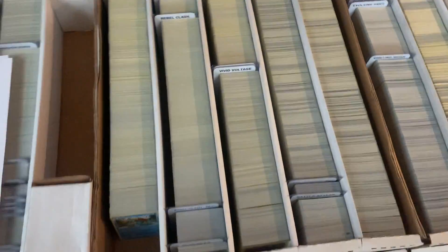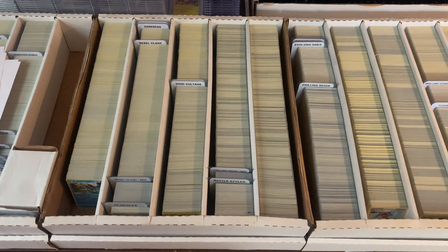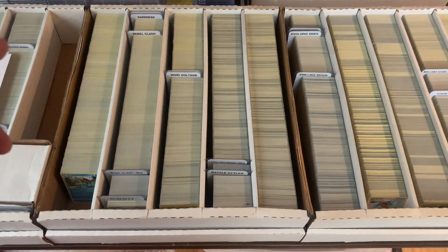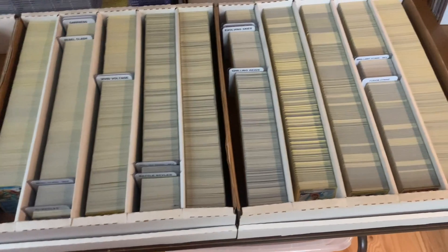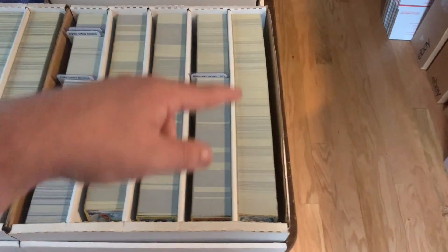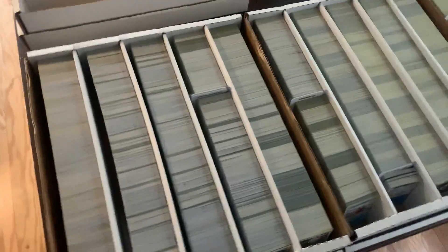The bulk of my TCG Player inventory is from the Sword and Shield era. Sword and Shield is organized a little bit differently — TCG Player has those listed chronologically by set. So you start off from the very beginning: Sword and Shield base, then Rebel Clash, Darkness Ablaze, Vivid Voltage, Battle Styles, and so on. We've got Chilling Reign, Fusion Strike right there, Brilliant Stars right there. These are some of the booster packs I have listed on TCG Player — some Shining Fates, Pokemon Go, Detective Pikachu two-card packs.